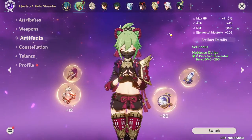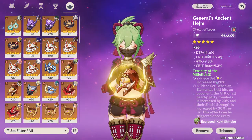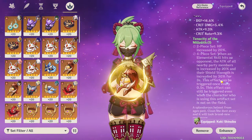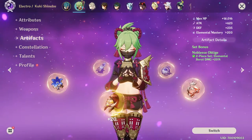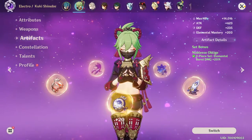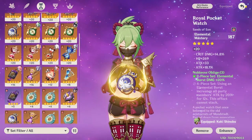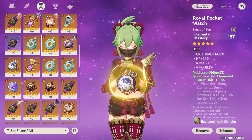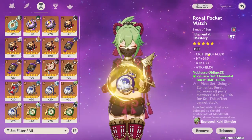In terms of artifacts, Tenacity of Millelith would probably be pretty good on her, especially because it gives an HP percentage increase as well as shield strength. A four-piece set could work, or you could run two-piece Tenacity and two-piece Noblesse Oblige if you want your burst to do a little more damage. I have elemental mastery on my burst right now so it's not doing much — my build is definitely scuffed.